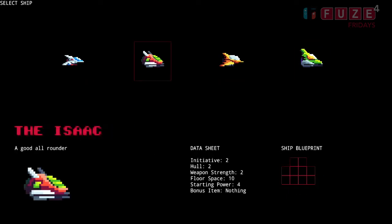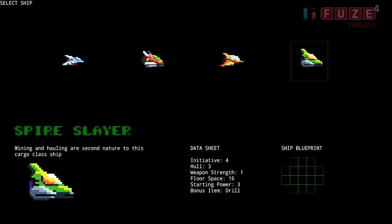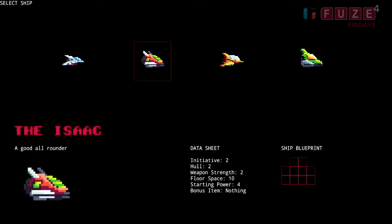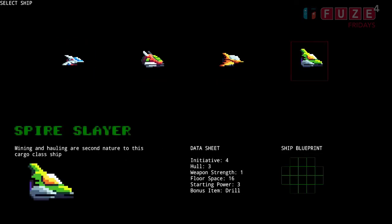Let's go back to the blueprints quickly. I've always had this idea with this game — kind of taking it from a board game I played called Zia, which was a space exploration game. Basically you've got a blueprint of the ship; each blueprint is a slightly different layout. The plan is you can buy items from a shop, and each of those items is going to be a Tetromino-type shape — like in Tetris. The different shapes represent the different items in the game, which means you may not be able to fit everything you want into your blueprint, especially with something like the Celeste which has far less room than, say, the Spire Slayer with its big surface area.